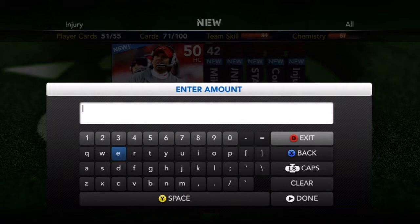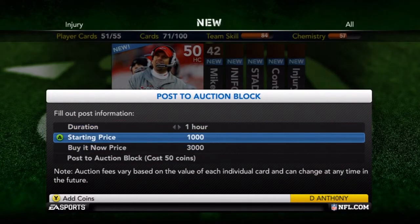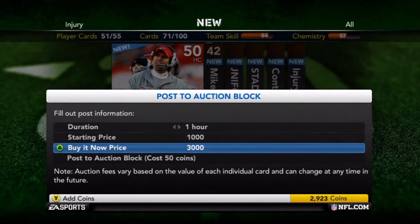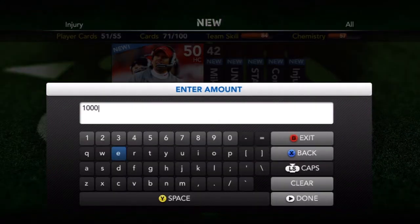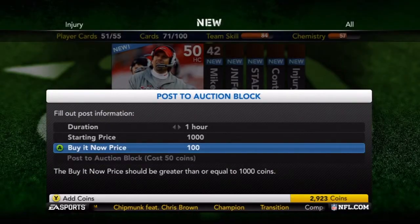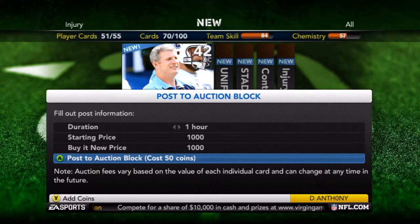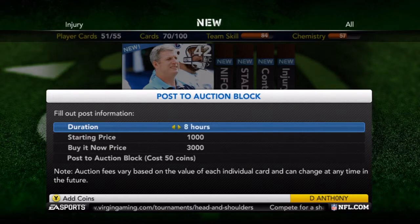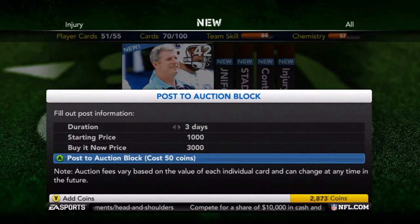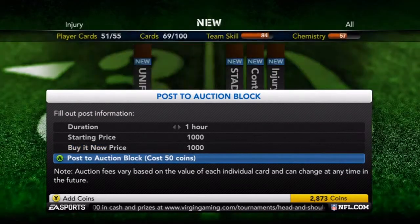So once you get there to one hour, you basically are just going to match the starting price. I recommend doing it. You go to buy-it-now price and you make that 1,000 as well. Then you want to just click post to auction block and go ahead and do that to all your cards. Pretty much all your cards are going to be 1,000 whenever you buy bronze packs.